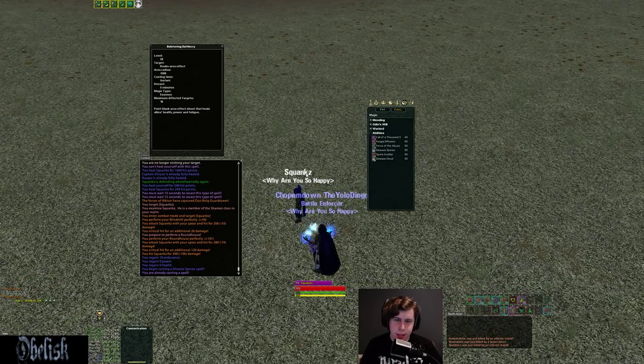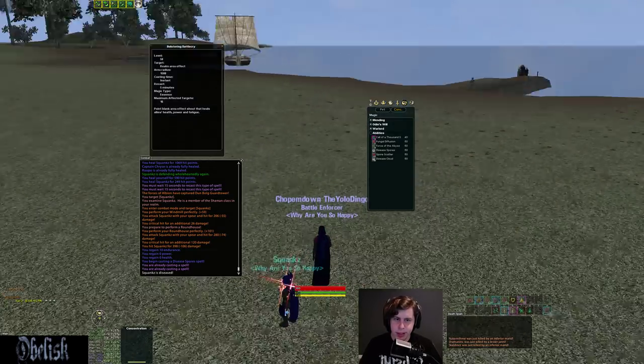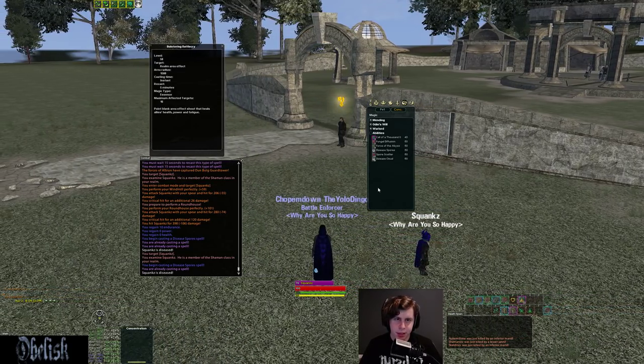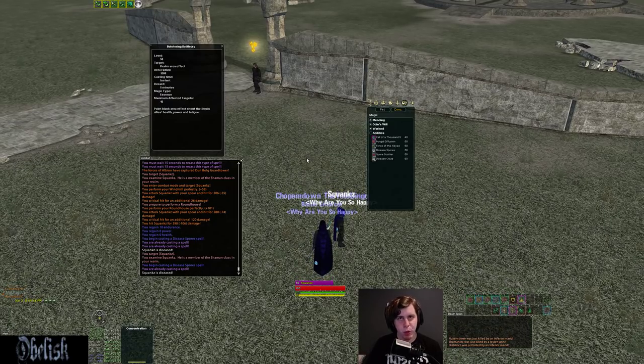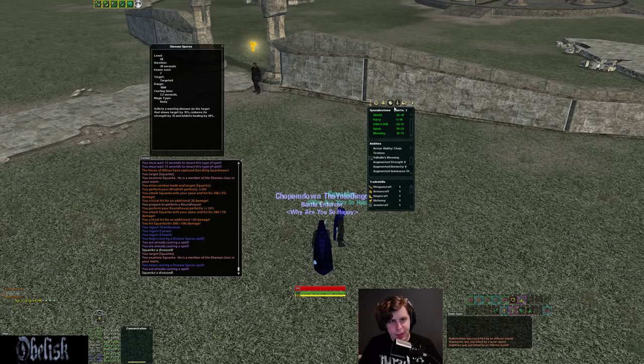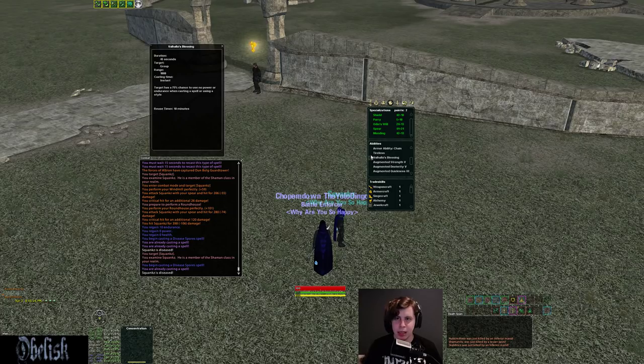For Seal abilities I like to go the Disease line. You can also get Seal Resist and things like that — it doesn't really matter. I do like having Seal Disease and maybe a 1500-range TD, since Seal Disease is only 1000 range now. Your Rank 5 ability gives a 75% chance not to use power or endurance on spells and combat styles — 10-minute reuse, 45-second duration for your group, 1000 radius. If your group is having power and endurance issues, pop that and you're using a lot less — essentially 75% arcane siphon for your group.